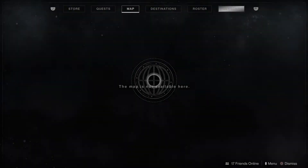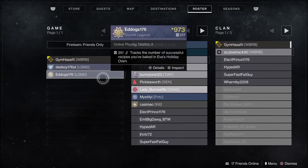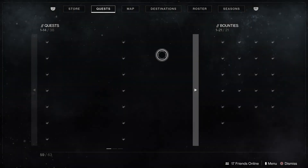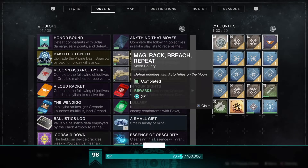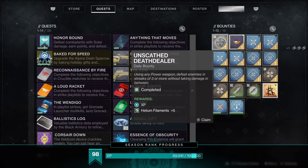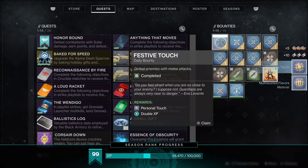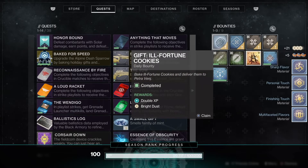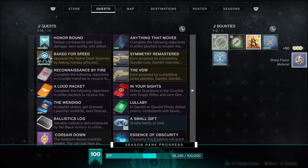The higher the light level of your fireteam guardians, the more XP you will get. A 973 is great; 884 won't give as much, but two teammates in the 970s really helps. Watch how turning them in on a fireteam gives you a ton of XP compared to doing it by yourself.